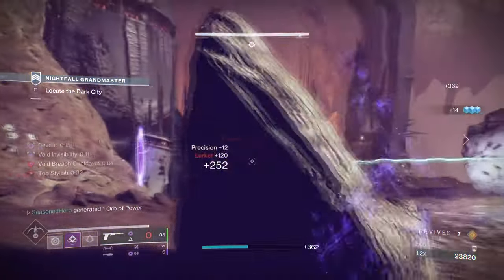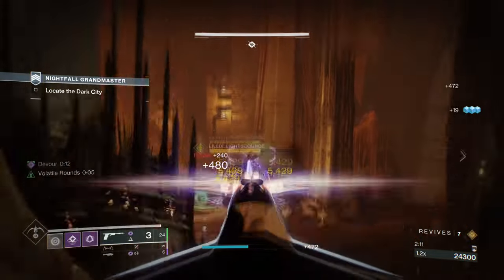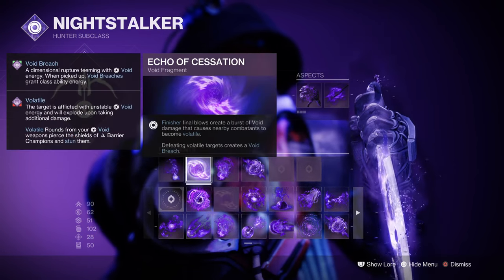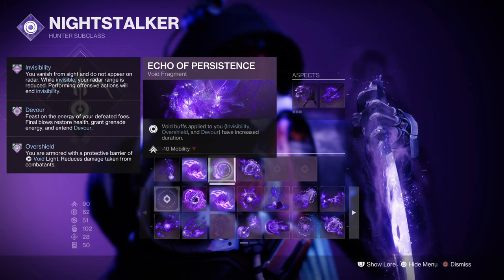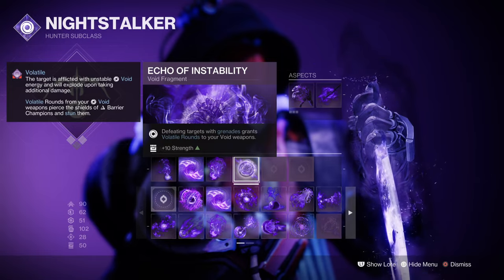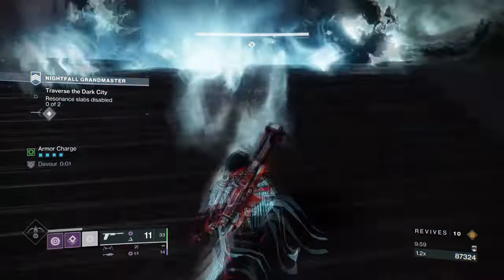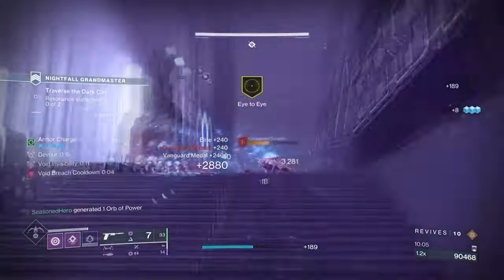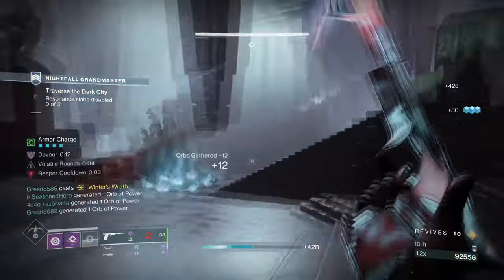We will invest much into our Vanishing Step ability as this will be the main one to kickstart the build within the moment of engagement. The fragments used are: Echo of Obscurity, where doing a finishing move on a target makes you invisible; Echo of Instability, where defeating targets with a grenade grants volatile rounds; Echo of Persistence, where void buffs applied last longer. Echo of Obscurity, Instability, and Persistence are must-haves when focusing on the Hunter's Invis. The last fragment slot leaves you with whatever you have in mind — Echo of Cessation is a good and reliable fragment when paired with Gyrofalcon's effect.